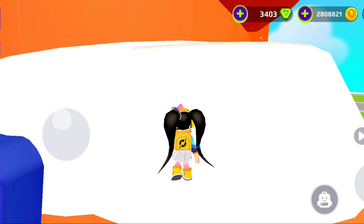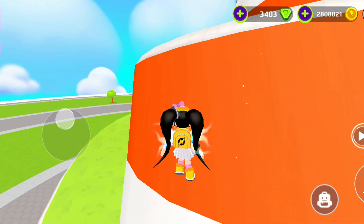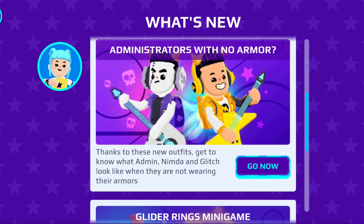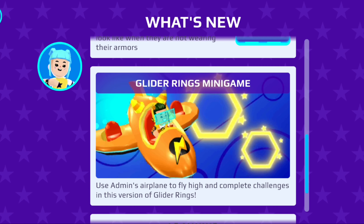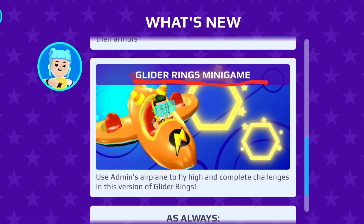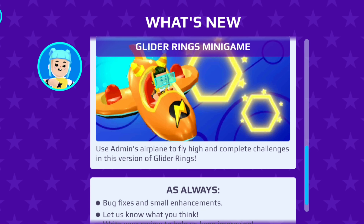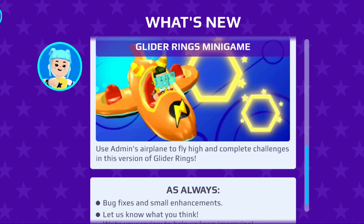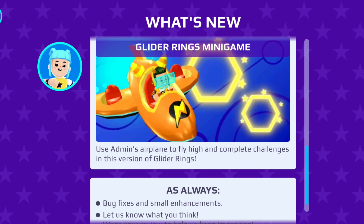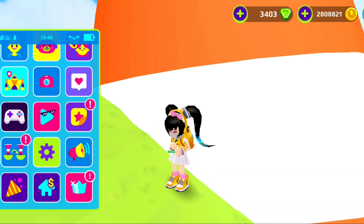Now let's get started without any long intros. PKXD actually added a new plane. As you guys can see in the What's New area, you'll see admin riding this really cool plane in a Glinda Rings mini-game. It says: use admin's airplane to fly high and complete challenges in this version of Glinda Rings. So they added this new parkour Glinda Rings kind of game where we can use the admin's airplane.